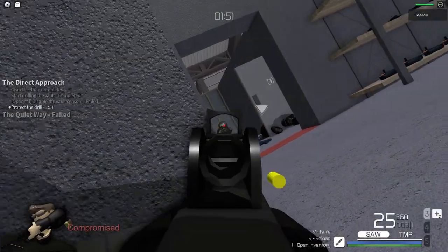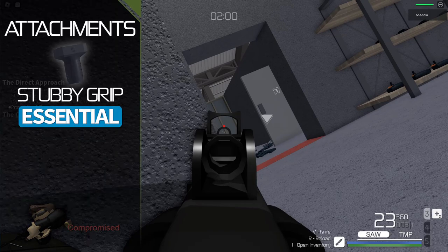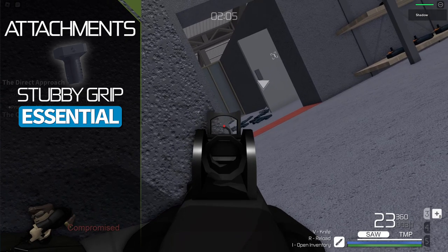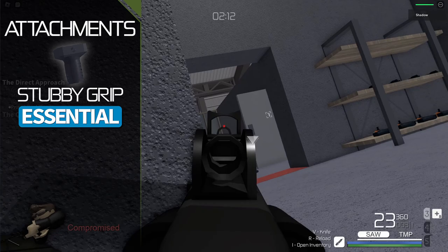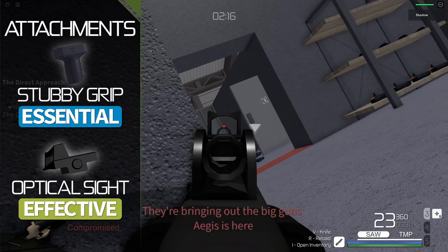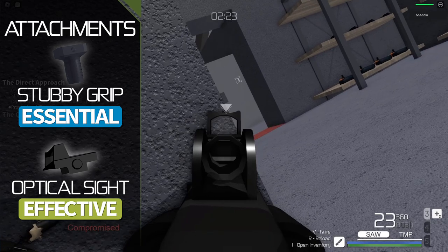The Sawblade, with its high capacity and elevated damage, is best served by reducing recoil for ammo conservation and efficiency. The stubby grip reduces spread, instrumental for increasing precision. To take advantage of clear visibility and low spread, it is wise to take an optical sight — stacking the odds in your favor against enemies that decide to cross your sightline.